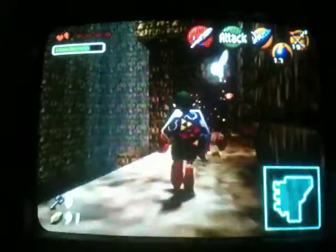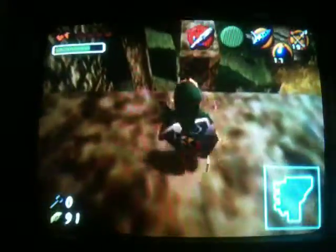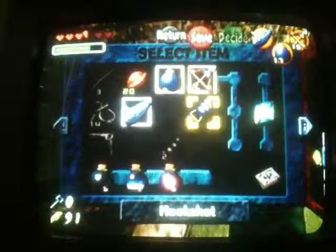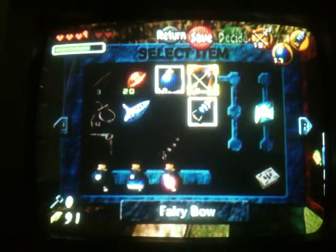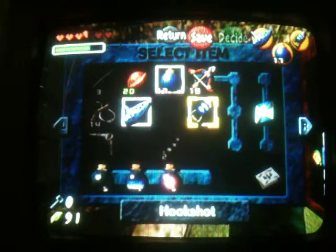Careful now. You keep saying that. Okay, I'm just gonna stop saying that. Check the door on your right. Let me just get this skulltula. Ocarina. Bow. There we go, all set.